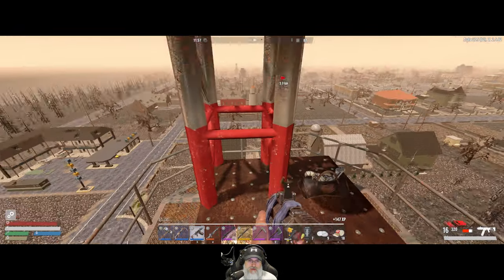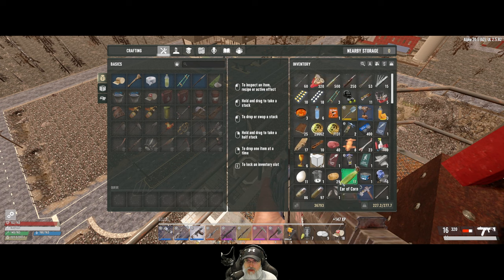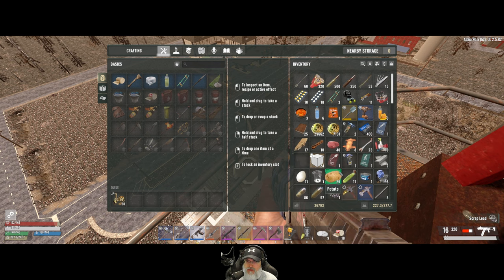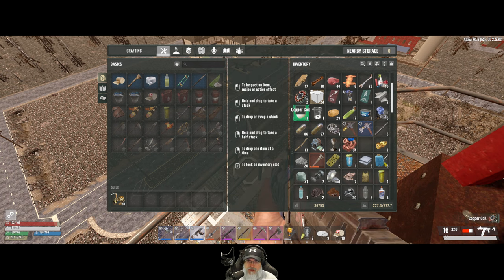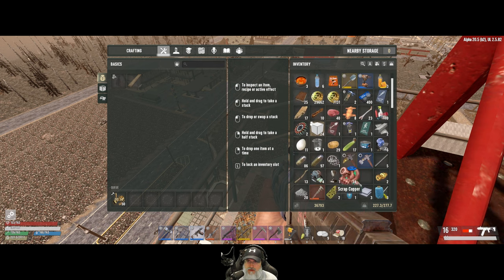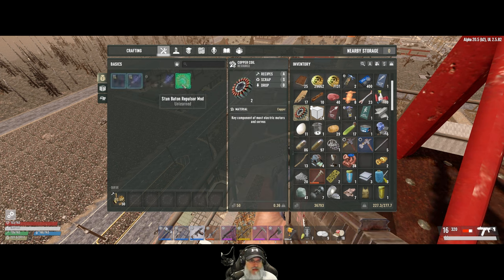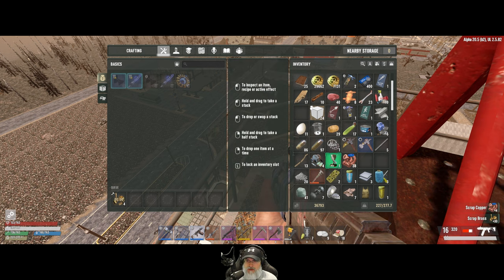Do we have any old schematics? We do, but we don't have them on us, which means they're not doing us a whole lot of good. Scrap that, and scrap that, and scrap that. Oh no no, don't scrap that - we need that for a recipe. Where did it go? Did I cancel the wrong thing? No, it's right here. What's the recipe on that? A stun baton repulsor mod, stun baton speaker. I don't give a flying crap about any of that stuff so we're going to scrap this anyways. Scrap this, scrap that.